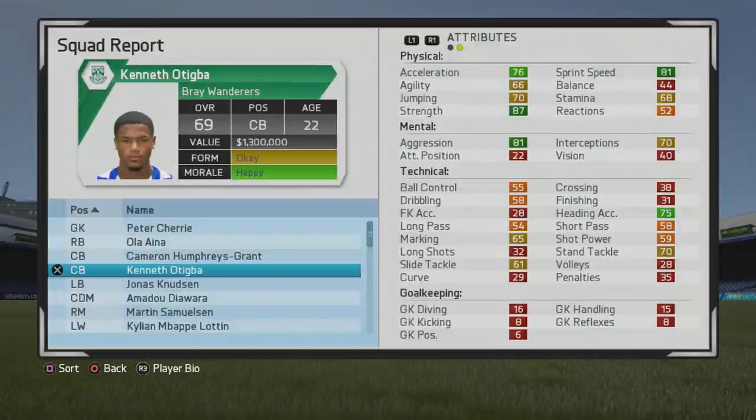Welcome to this player scout test where I'll be taking a look at Kenneth Octigua, the 22-year-old center back who starts at a 69 overall. Some very solid stats from the start as you can see.